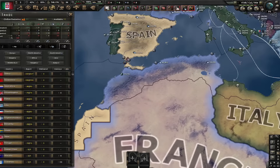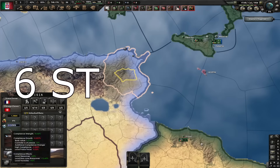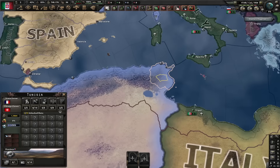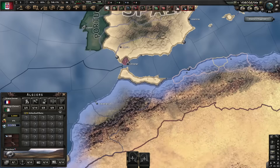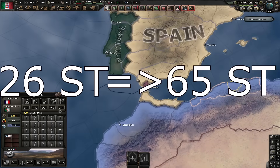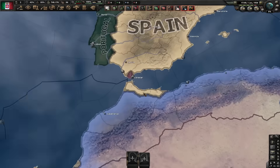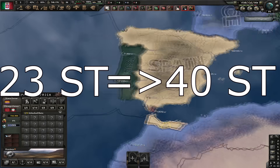The Maghreb also saw some differences. Tunisia got a bunch of steel, going up from base 6 to base 31 — basically five times the steel it used to have before this DLC. Algeria always had tons of steel, but now it has even more, going up from base 26 to 65, almost tripling its steel output. Spanish Africa was not forgotten either, going up from 23 base steel to 40, almost doubling its steel — more steel than the rest of entire Spain.